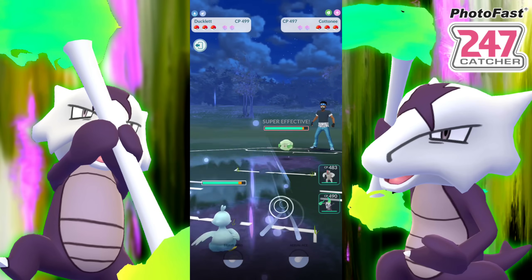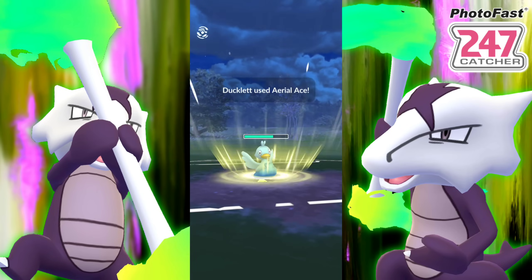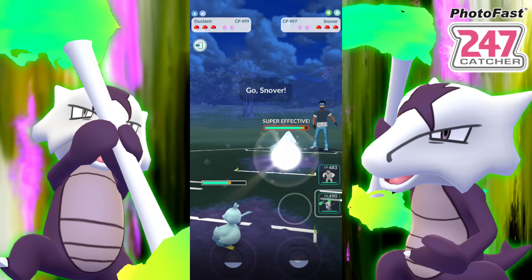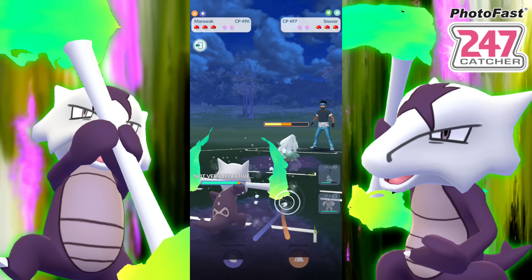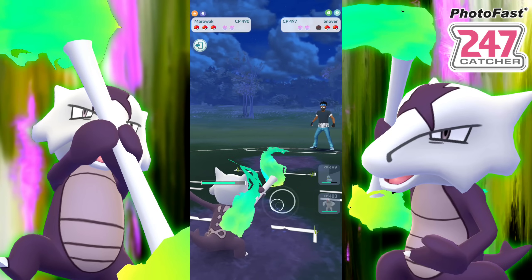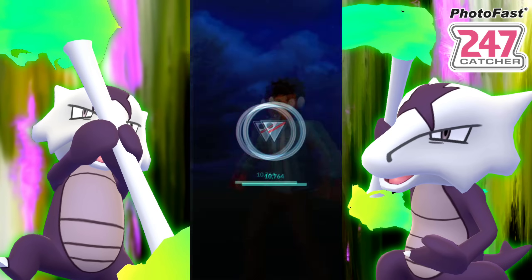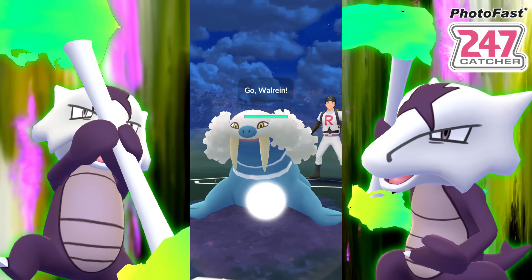Although it really will come in handy — technically you kind of do want that secondary move. So we're met with a Cottonee. This is pretty good as we are going to be flying. They're going to be retreating with energy and bringing in a Snover. We're going to bring in our Marowak and absolutely just melt them — counter them in the front and the middle. They back out, and I don't blame them. There's really no fighting chance there.